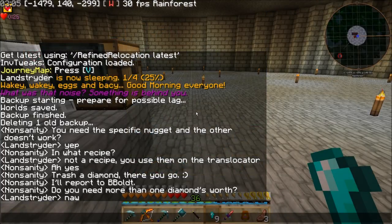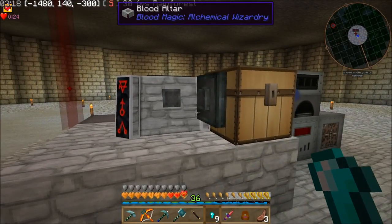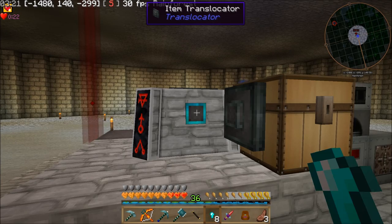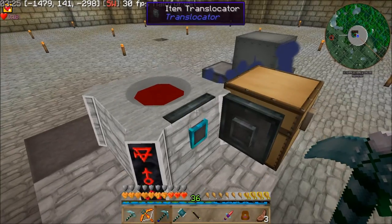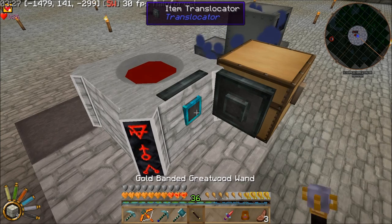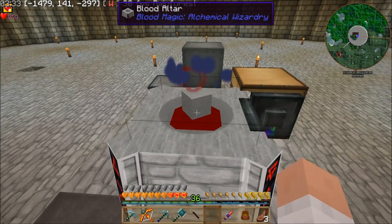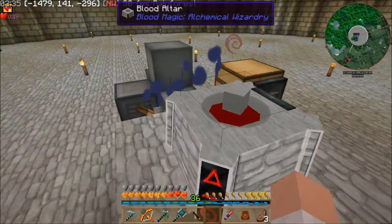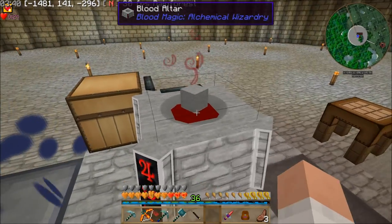Nontenity helped me out — he just gave me some nuggets and told me to trash the diamond. I've already trashed the diamond and got the proper nuggets. He's going to go ahead and report that to the pack author and that should be fixed next release. So now I just put that on there. If I click it with my hand, there we go — keeps one stone in there. Perfect.